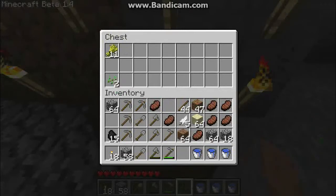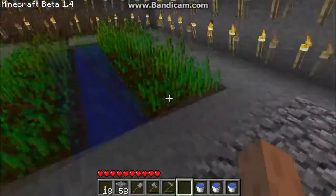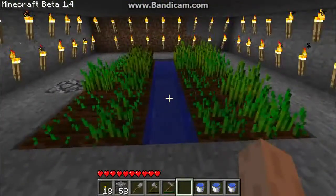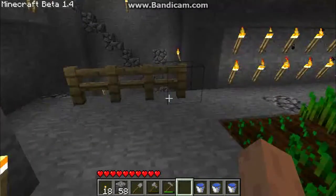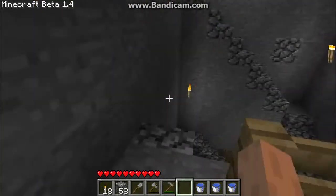We now have wheat and seeds stored in the chest, which I will make into a double chest later on as it starts to fill up. There we have it — the great underground garden, brought to you by Frobo's Electric: 'We bring good things to ourselves.'